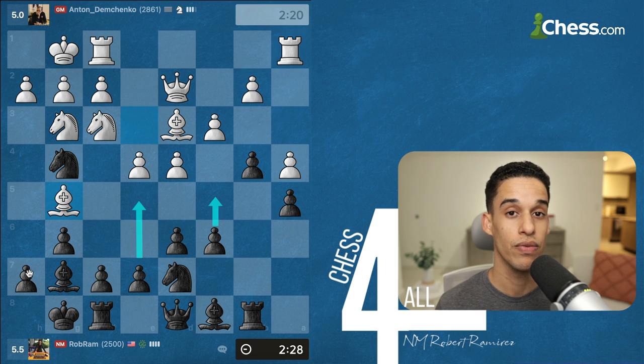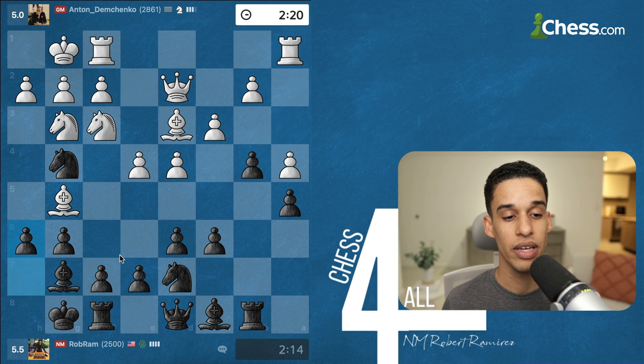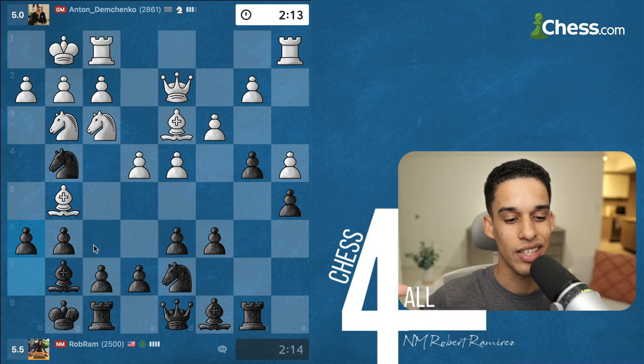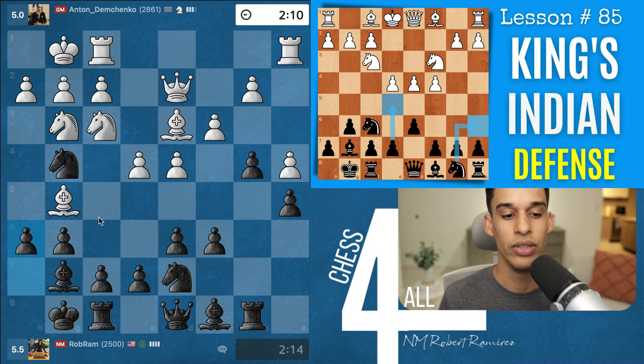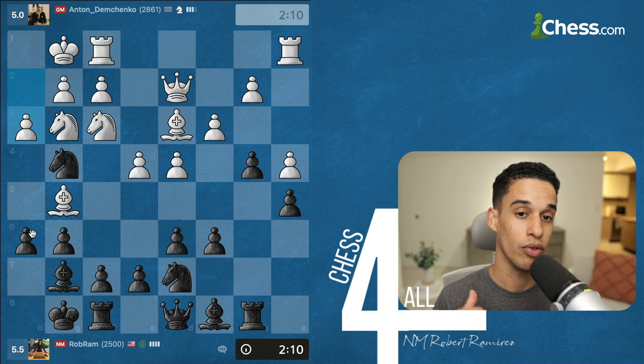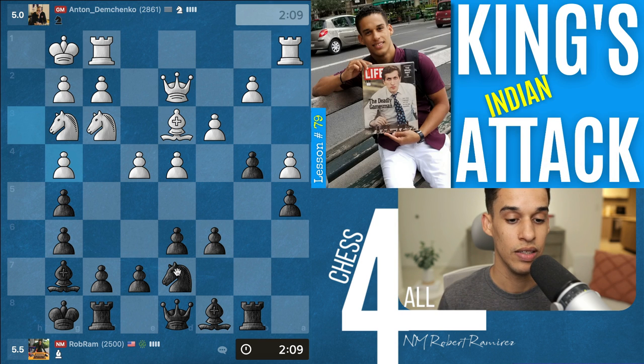With hyper-modern openings we know we need to at some point strike the center, so we want to do e5 or c5. Bishop g5 was a little bit annoying, but I knew I had to continue attacking that bishop so h6 came in. We have to consider pawn to h3 by white, but there's a line of the King's Indian Defense where we get something like this — this is why I tell you we can always get ideas from the King's Indian into the Pirc and vice versa.